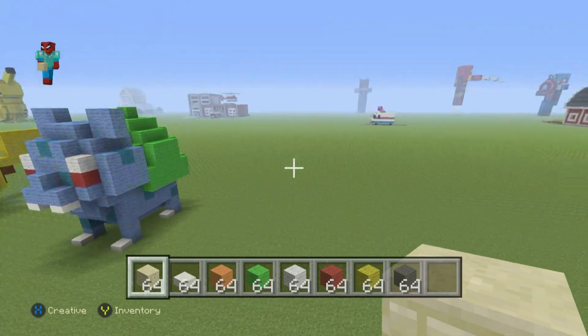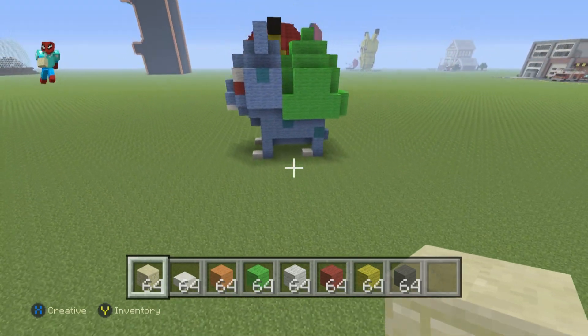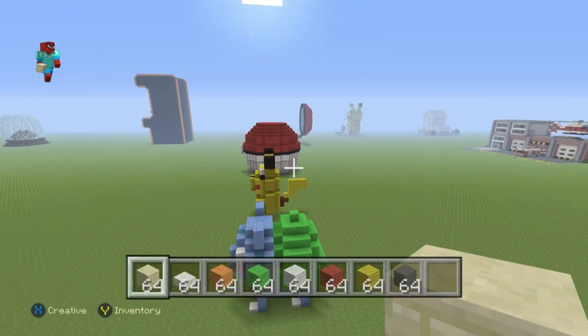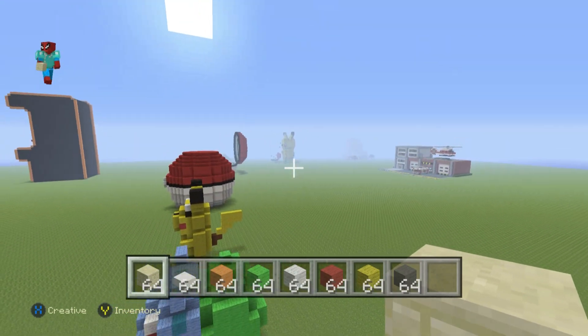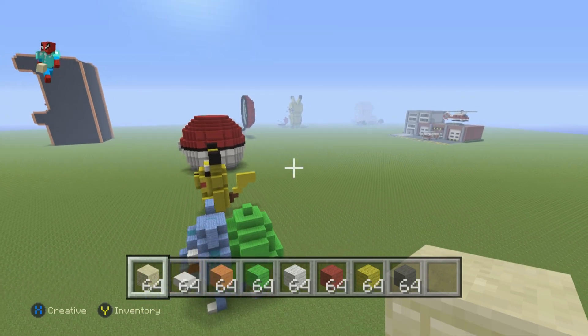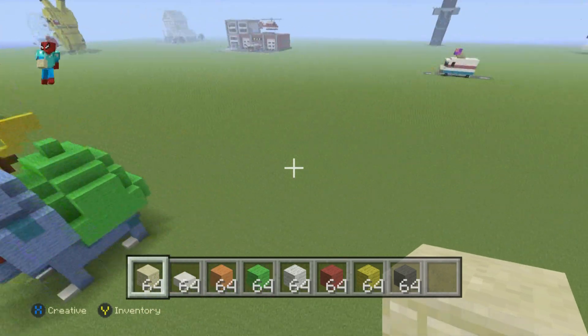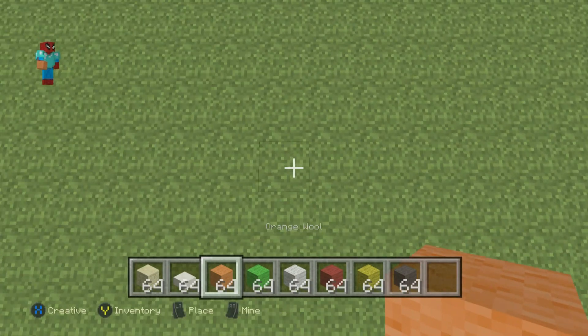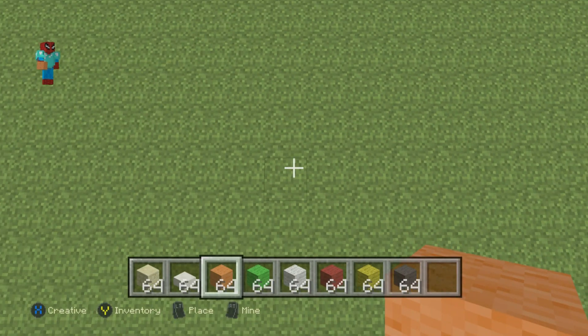Once you have each one of those and you've figured out where you want to build, I'm going to be making mine next to Bulbasaur, who's next to Pikachu, who is next to both of my Pokeball houses. Plus there's a Pikachu house over there in the distance. You can find all of those in the Pokemon Builds Playlist. Once you've figured out where you want to make them, you're going to want to kick off Charmander with a row of four Orange Wool coming directly up from the ground.